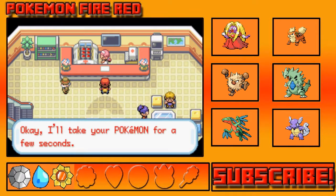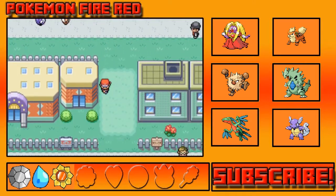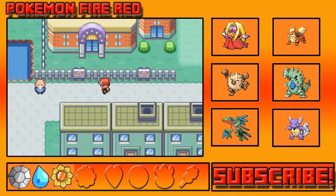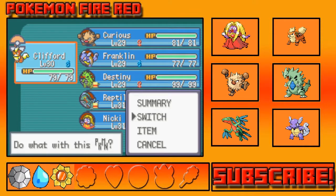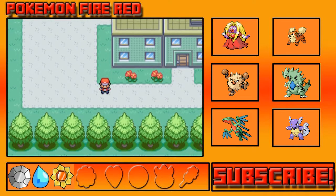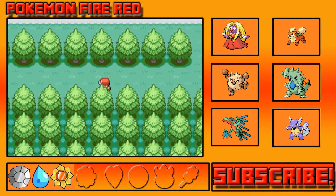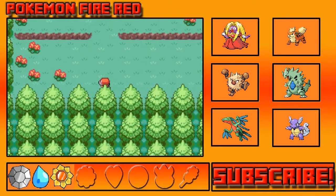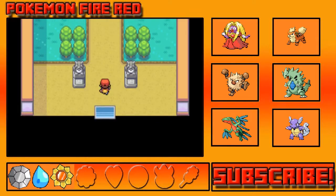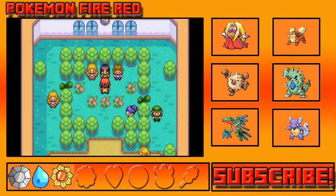Okay, heal up real quick. We're good on healing items, so let's jump straight into the gym. I'm gonna lead with Destiny — that's a good idea. Alright, let's go. Cut this bush. Alright, what's up Erika?